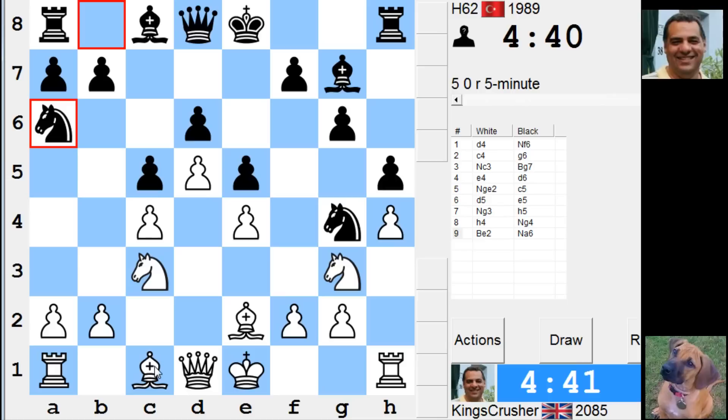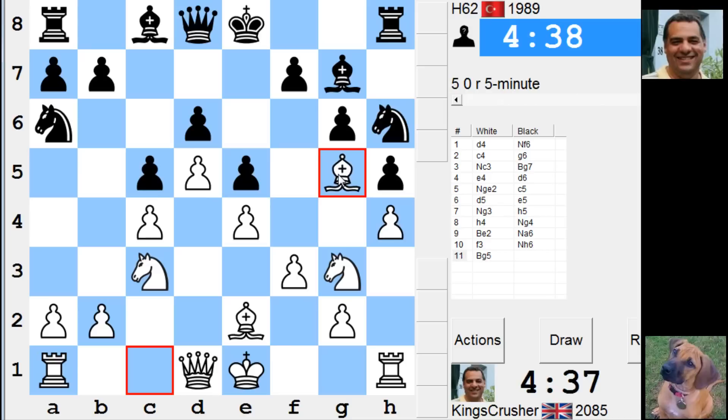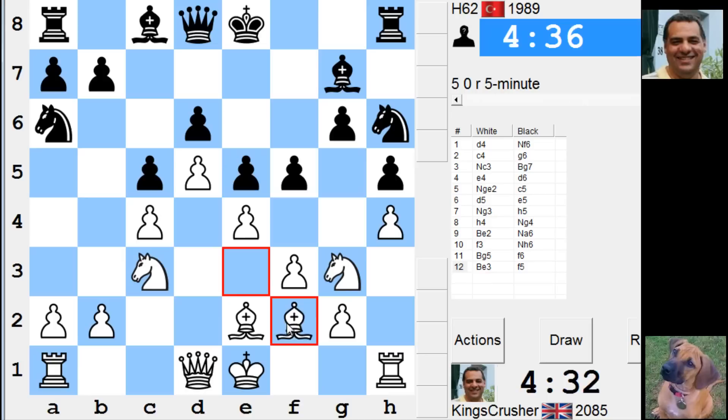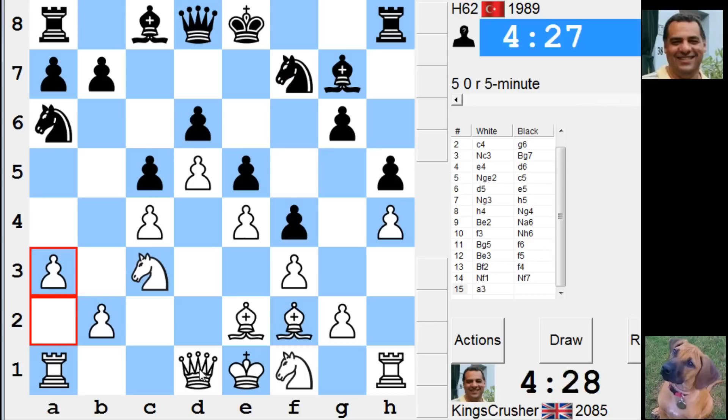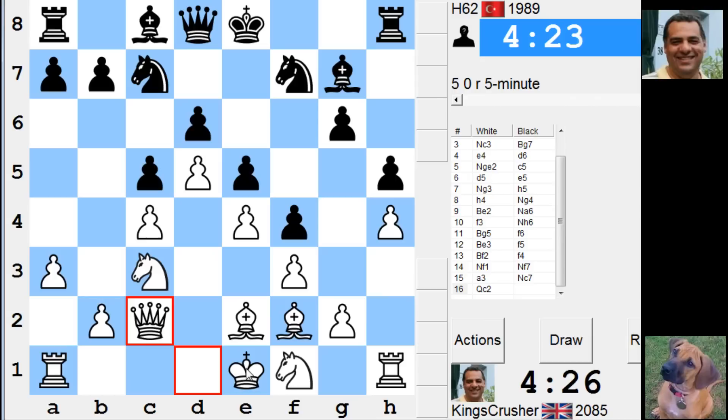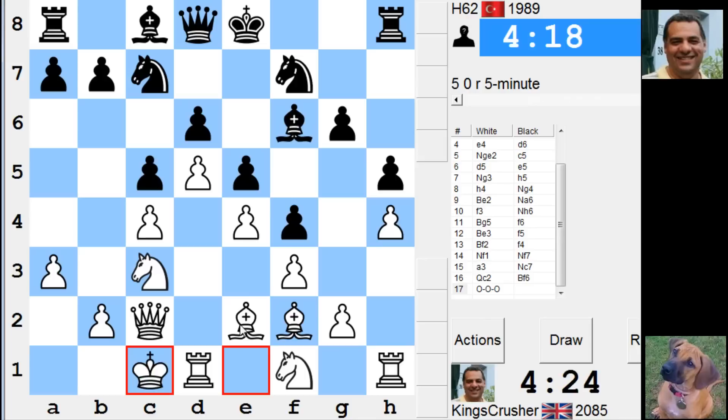Do I kick this guy here? Is this silly? All right, so if F4, Knight F1 — okay, just going for that. I'll try and play on the Queen side here. I think it's castle Queen side.